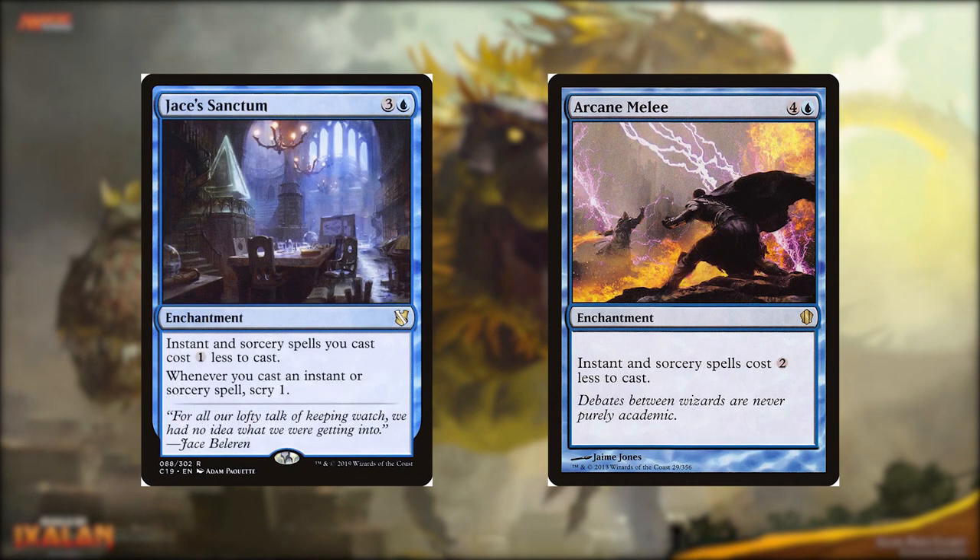Now, as for the mana reducers of the deck, we have Jace's Sanctum for 3 and a blue. It's an enchantment. Instants and sorceries you cast cost 1 less to cast. Whenever you cast an instant or sorcery, scry 1. Next is Arcane Melee for 4 and a blue, it's an enchantment. Instants and sorcery spells cost 2 less to cast. Now, be aware, this also applies to your opponents. So if they have a similar deck, you may not want to cast this.